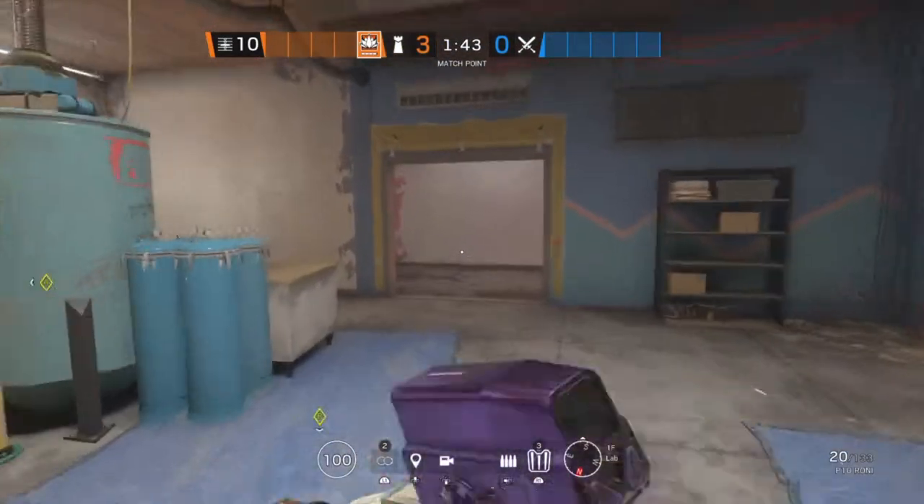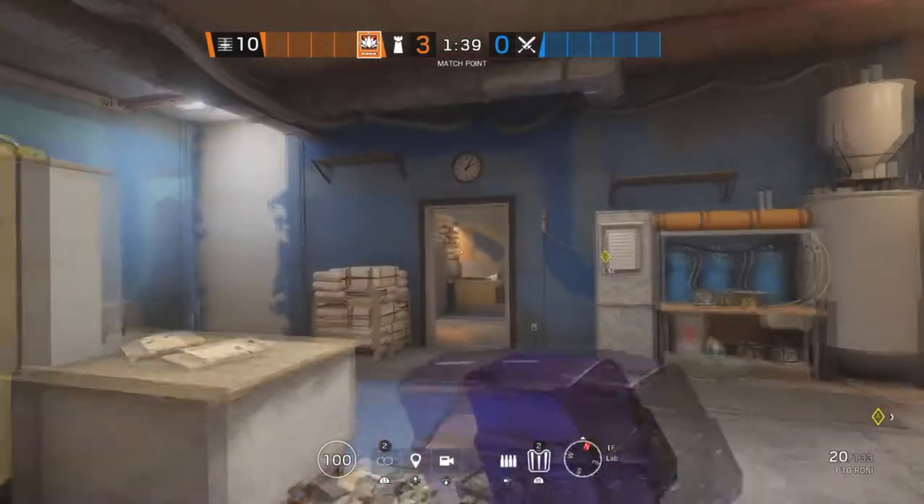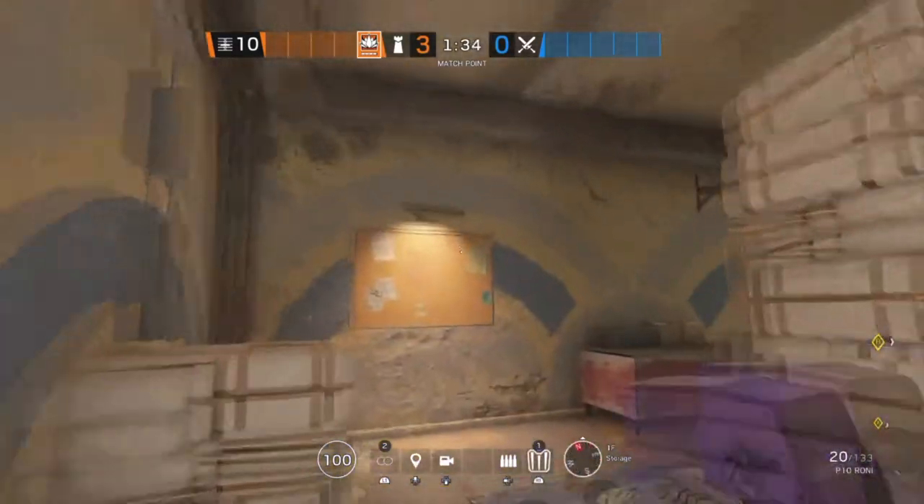The next site for Theme Park is Lab and Storage. Starting off in Lab, we're going to put an Aruni on this double doorway. The second Aruni is going to be on this window, and the last one is going to be on this doorway.